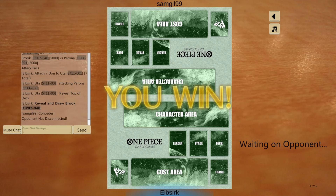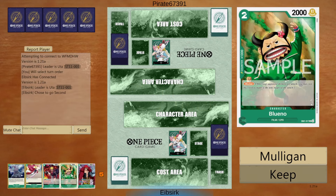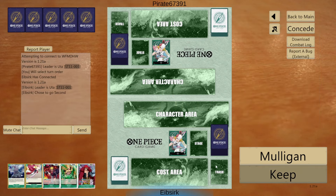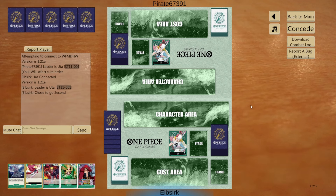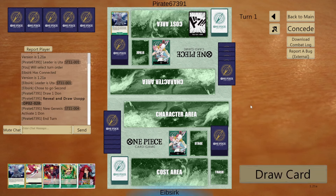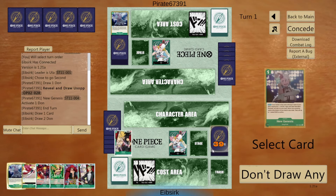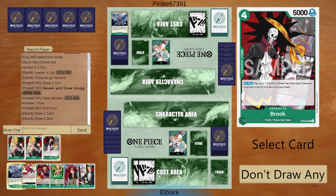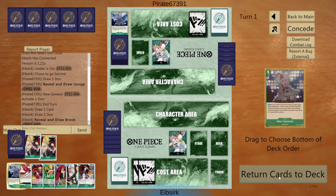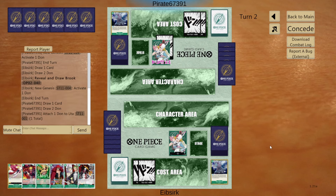Now we have the mirror match - okay, this will be interesting. I have an eight Kid so I'm just gonna keep this. Going first, he'll play a New Genesis, grab a Usopp and pass. We're gonna use our own New Genesis - we could take a Usopp as well but I think I'm just gonna take the Brook, and hopefully we'll just find a three drop to play off the Brook. That's the goal.